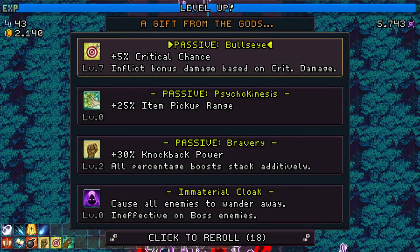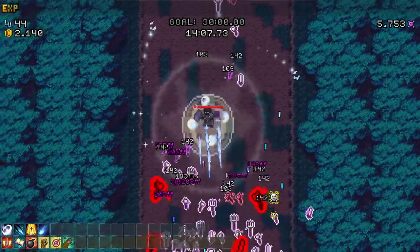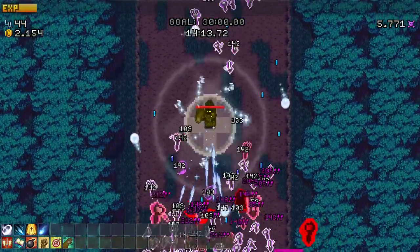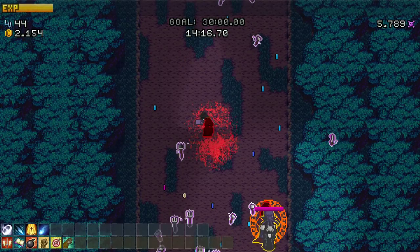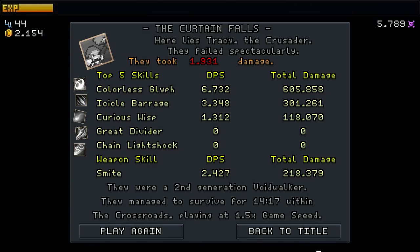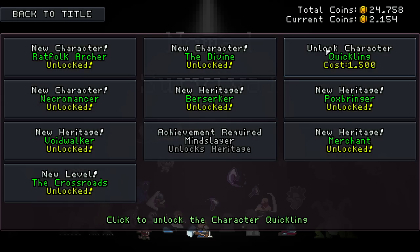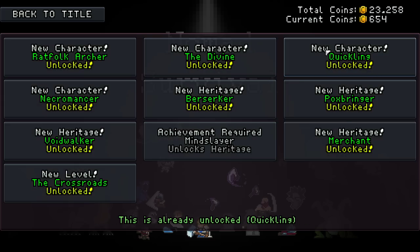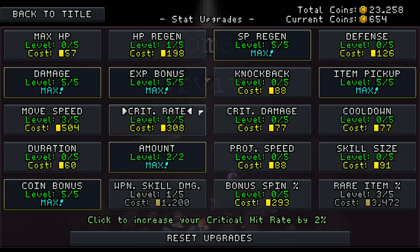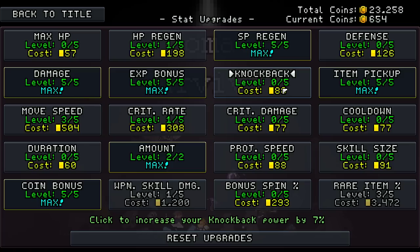More crit chance - yes! I want all the crits all the time. There's a boss somewhere - oh my god, it instant killed me! I couldn't even see where it was. Yikes, dude! Back to title. We're gonna unlock the Quickling but try them out in another video - that's called content strategy.